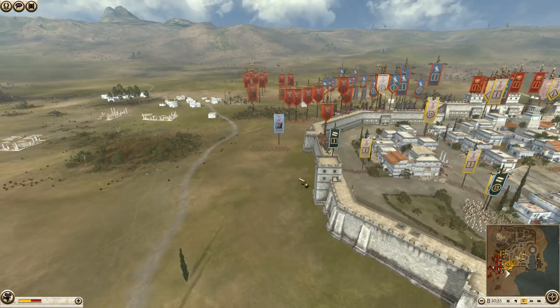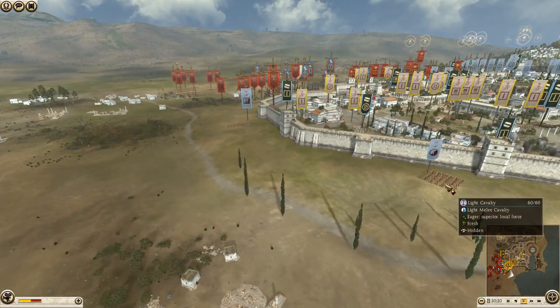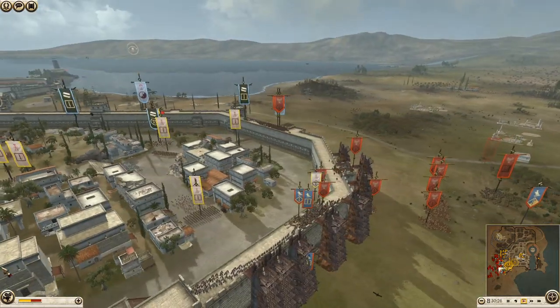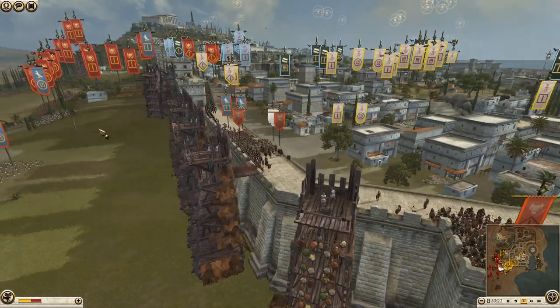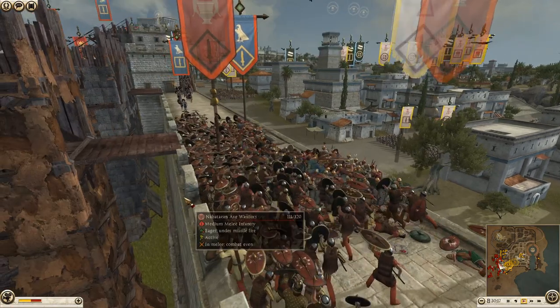They've got plenty more cavalry — they've got some light cavalry here, that'll be quite good to take out archers, it's very quick and can skip around the map. They're not doing so well on the walls though — they need to get more archers up and start focusing these guys down. There's a huge blob here — you can focus so many men down here.